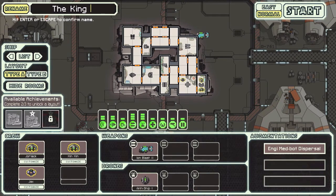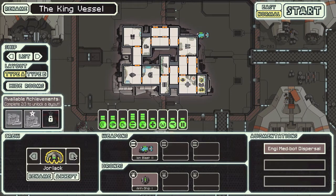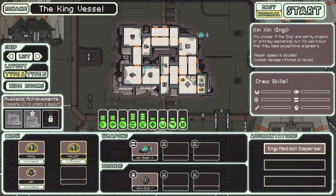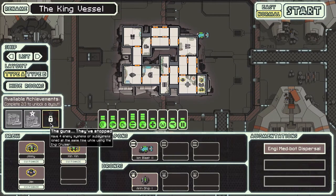We can also customize our crew, though I can't really do much except rename them. We'll call this one Jimmy of course — he can definitely be the captain. I trust him with the ship. And we've got Zin Zin and Jax — I actually quite like those names, we can't mess with that.